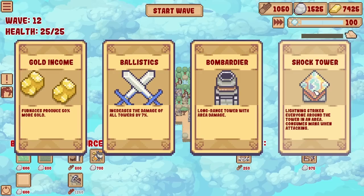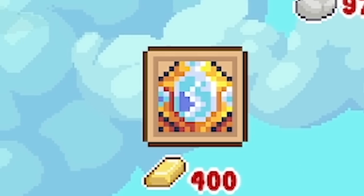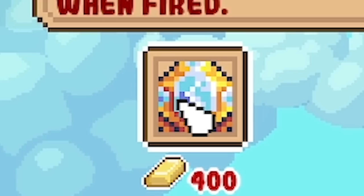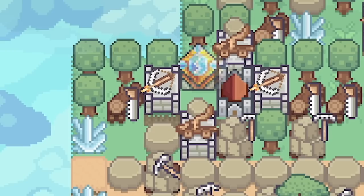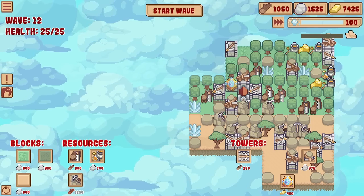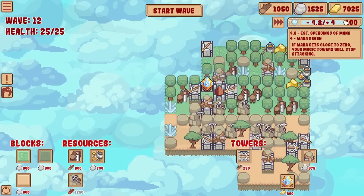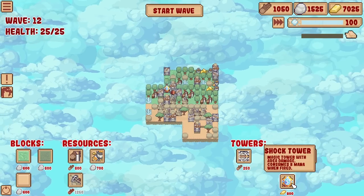It consumes mana. I reckon it's worth it - let's get the Shock Tower. What does it cost? Oh, 400 gold. I've got 7,400 and I gain 800 a turn. The only trouble is I don't know how much mana this will consume. So probably worth shoving it somewhere near our castle as a last resort. I feel like this left side is the weakest side, so let's shove it in there. We're using 4.8 mana now and we're only making four, so this bar will go down - when it gets to zero, that tower will stop working. So don't want to build another one yet.